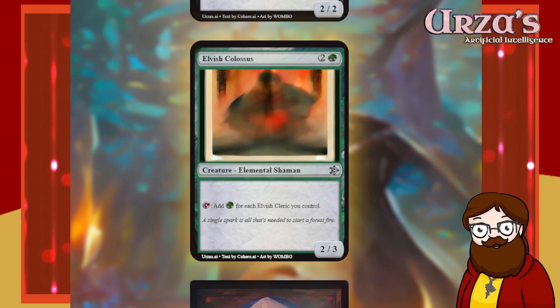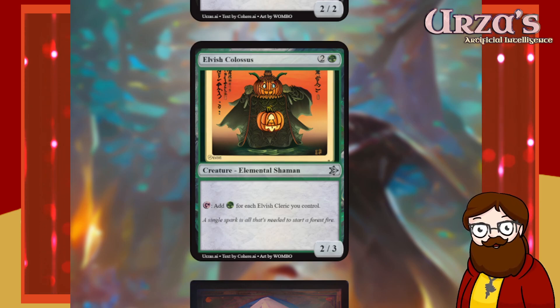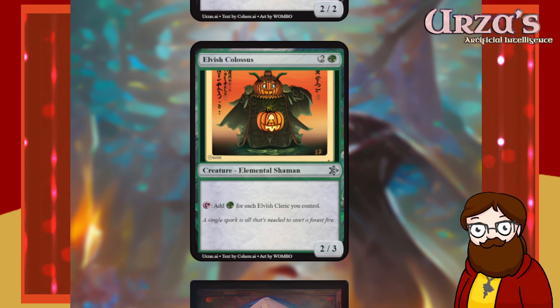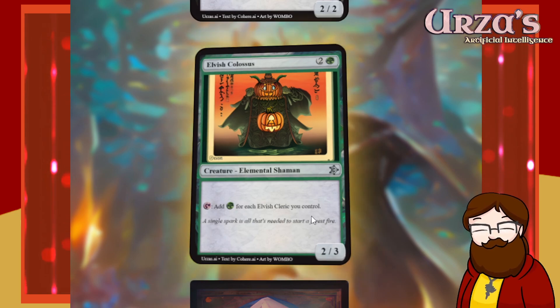Elvish Colossus is a three-mana 2/3 elemental shaman. Tap — add green for each elvish cleric you control. I might re-roll this one. If it said 'each Elvish Colossus you control,' that would be cool — an expensive mana dork that if you have two of them they both tap for two green, three for three green. That feels like something Magic should have done — really fun. But it says 'elvish cleric,' so re-rolling.